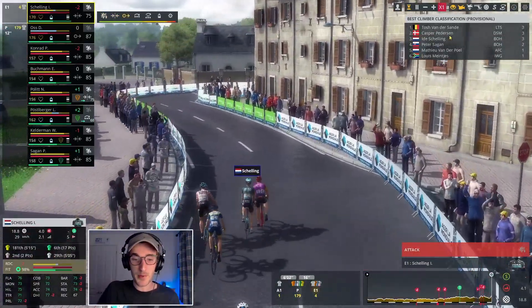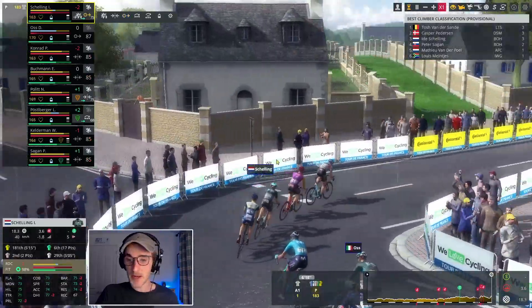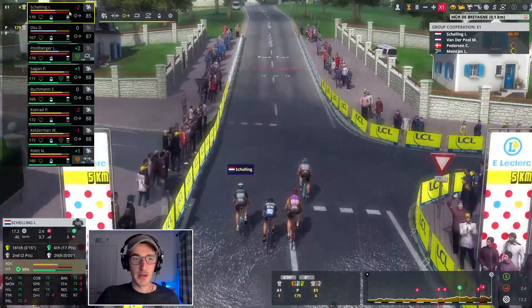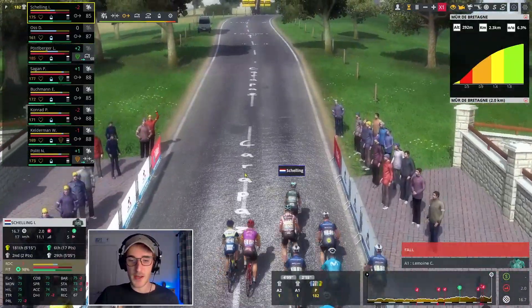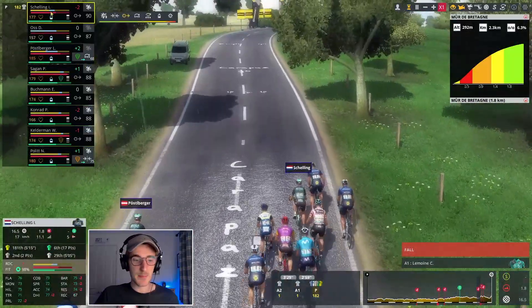We're now tied at the top of the KOM standings with another climb coming up pretty shortly, and these guys are straight away on the move again. Kasper Pedersen launches on the way into the Mur de Bretagne. Let's go up to 85 effort with Ida Schelling — I just want to hang around the front because this is a third-category climb right here, with the rest of our guys trying to stay in position.